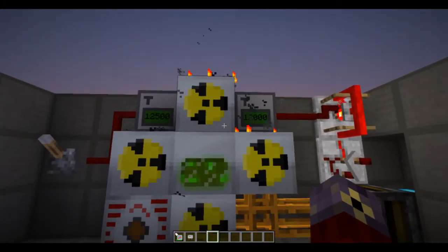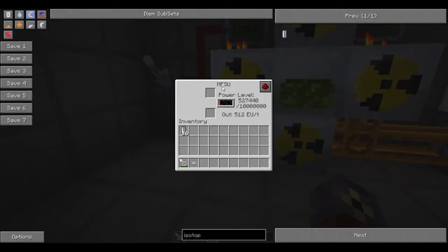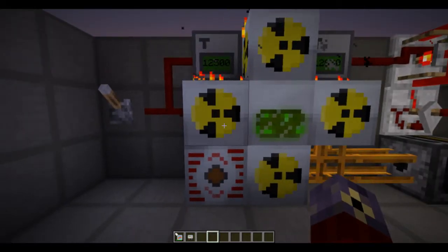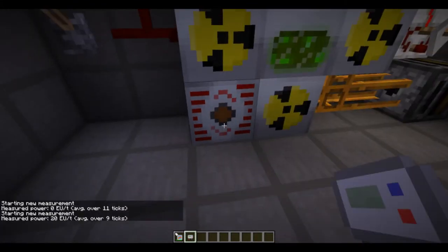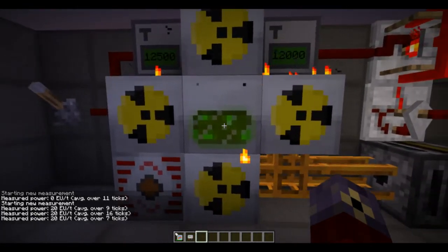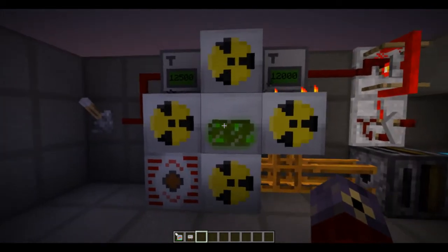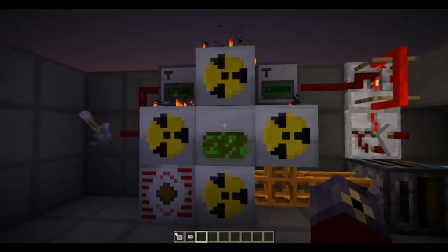Now I'll tell you a little about what this thing is. Over here I have my MFSU — it's just giving a little bit of power because there are only two uranium cells, so it's only 20 EU per tick. That's okay because we don't really need EU from this one; we have other generators for that. This one is only here to generate heat and to fill up your isotope cells.